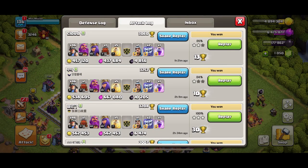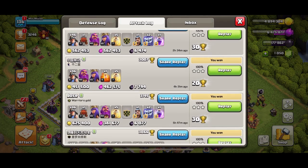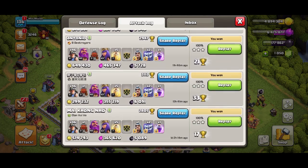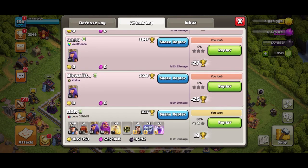Just look at the dark elixir we're getting in this attack log: nearly 5,000, 10,000, 6,500, nearly 8,000, 6,000, 5,700, 6,000, and at the bottom there, 9,200. This attack here we've just got a Queen and the Grand Warden — no Barbarian King.